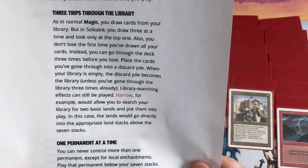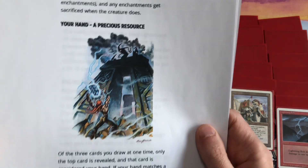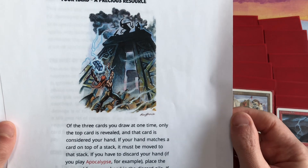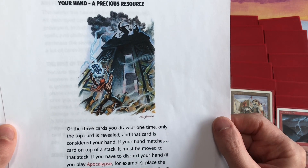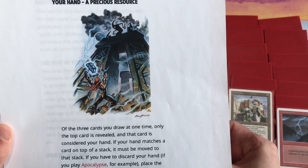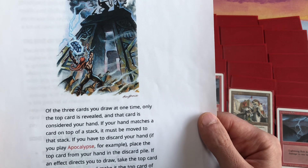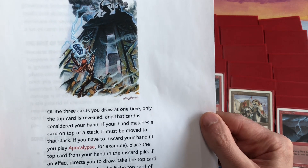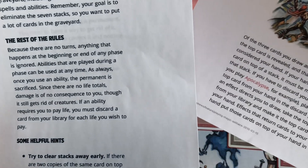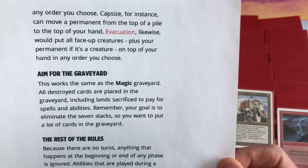You do one permanent at a time — no one can ever control more than one permanent. Your hand is a precious resource. Of the three cards you draw at one time, only the top card is revealed; that card is considered your hand. If your hand matches a card on top of a stack, it must be moved to that stack. If you have to discard, place the top card from your hand in the discard pile. If an effect directs you to draw, take the top card from your library and make it the top card of your hand. Effects that return cards to your hand put those cards on top in any order you choose.